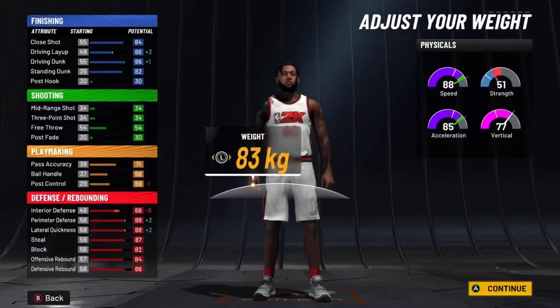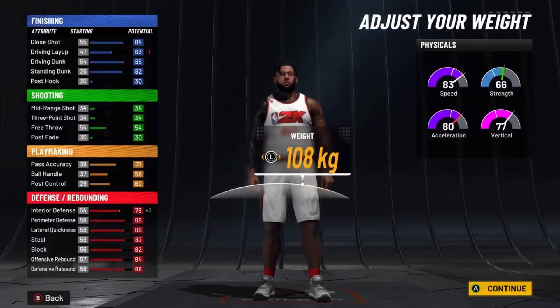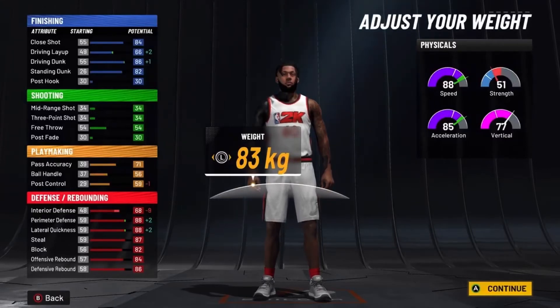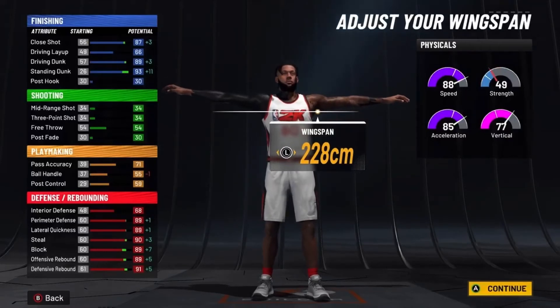For weight, put it all the way down. Yes, your interior defense would be better at higher weight, but honestly interior defense doesn't really matter — it literally does not matter this year, you're barely going to get any stops regardless. You still have 30 hall of fame defensive badges, so go minimum weight for the most possible speed. For wingspan, obviously max it out — no question, since you're a big.